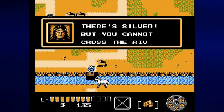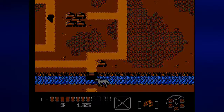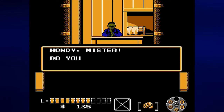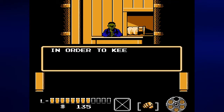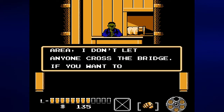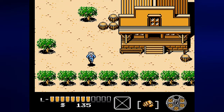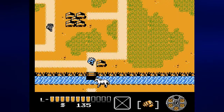Tonto says: 'Kimo Sabe, there's Silver — but you cannot cross the river, as the bridge has been pulled up.' Going to the guard at the bridge, he says: 'In order to keep the outlaws out of this area, I don't let anyone cross the bridge. If you want to cross this river, get a letter from the sheriff in Dodge City.' Something tells me we're going to have to do something for the sheriff in Dodge City if we want to get across — that's usually how these kinds of games work.